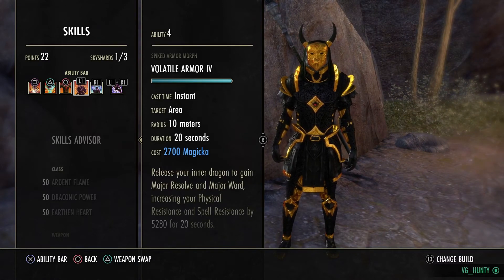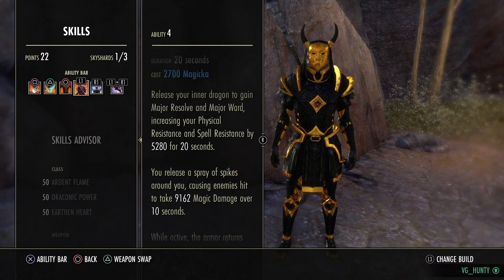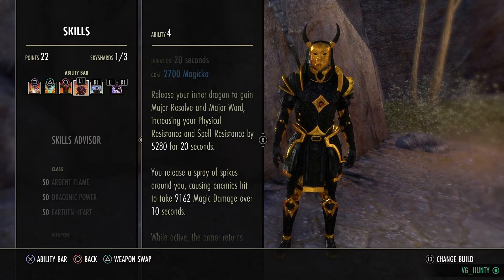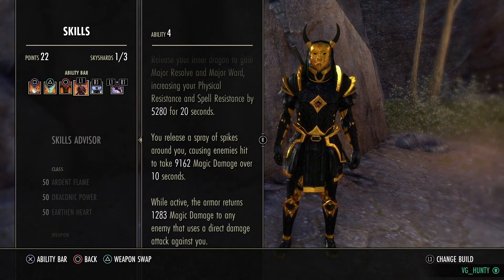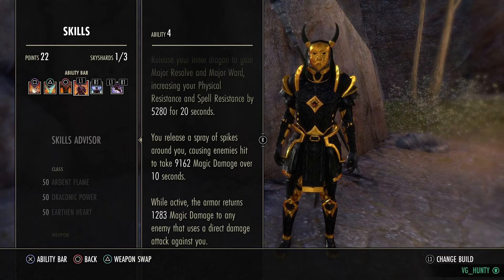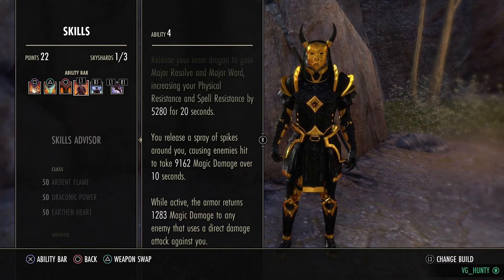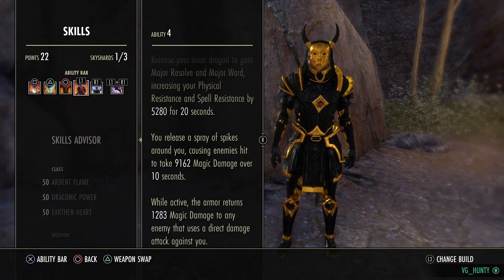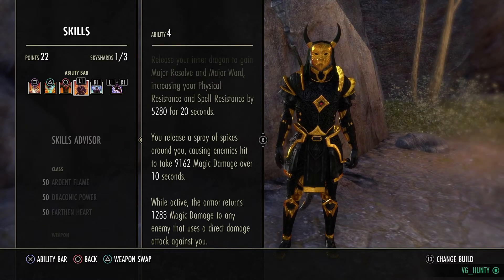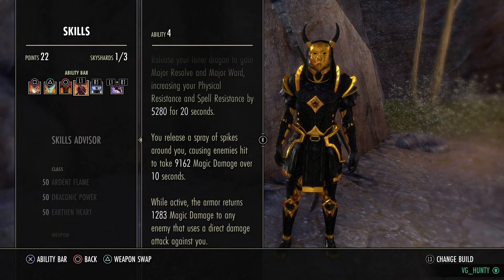Then we've got Volatile Armor for a resistance buff. You can go for the one with a shield, but I use this one — it's an extra DoT which procs Salodes and adds extra pressure. It also gives us resistances and pulls Nightblades out of stealth. So when a Nightblade is being irritating, you're fossilizing them, choking talons, they go into stealth, and you're pulling them out with Spiked Armor — they can't get a heal and you grind them down.